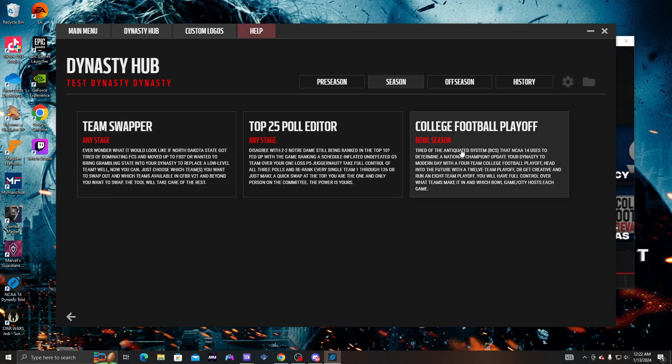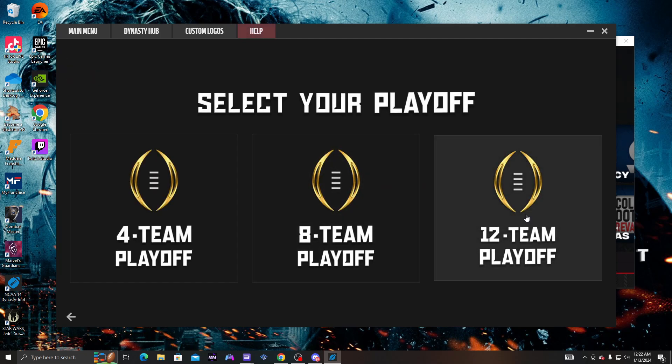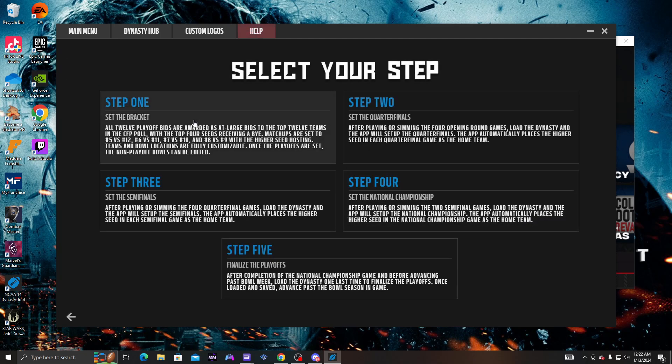Go to the College Football Playoff section and select 12-team playoffs. In Step 1, the bracket is set — all 12 playoff bids are awarded as at-large bids from the top 12 teams in the college football poll. The top 4 seeds receive a bye weekend. Matchups are set as: 5 vs 12, 6 vs 11, 7 vs 10, and 8 vs 9, with the higher seed hosting. Locations are fully customizable.